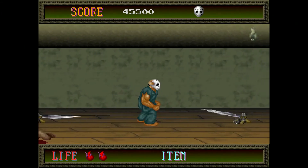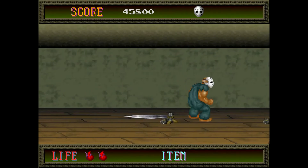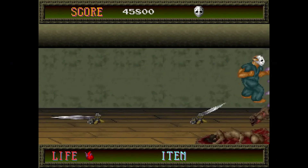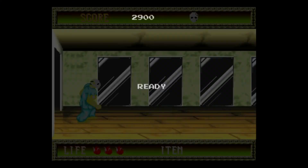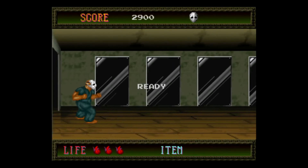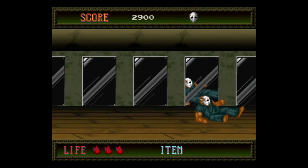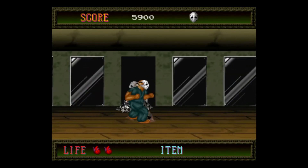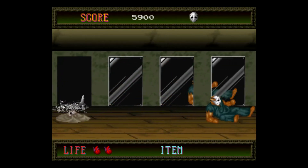You'll see me using save states here because this was for my practice footage, going section by section. I ended up using this footage because there's not much to explain and I don't need to do these sections perfectly to show the basic idea. Some parts are important though - the hardest boss should be done with no damage, and the hardest boss in the game is strangely the fifth boss.